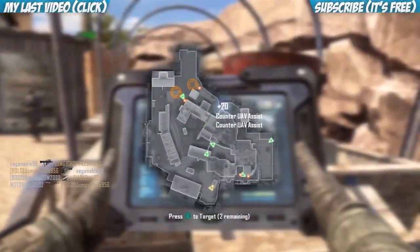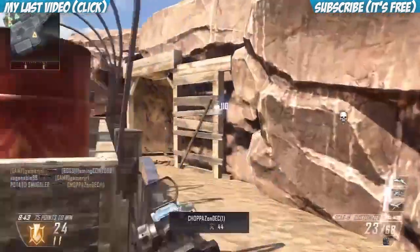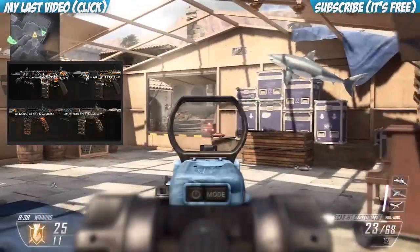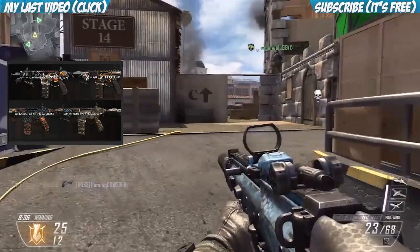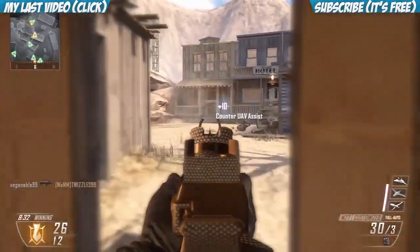I'm definitely gonna get all these camos. I'm throwing the picture up on screen — the first two are Comic Book and Cyborg, and I think these two are the most badass, better than the other two. The bottom two are Dragon and Paladin, and I really don't like those two at all.